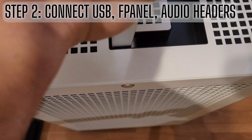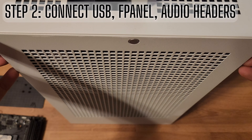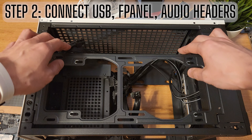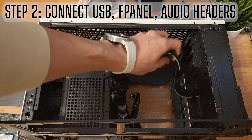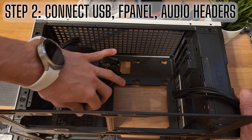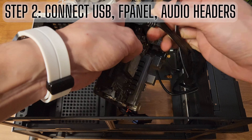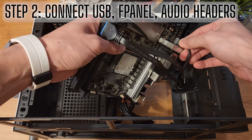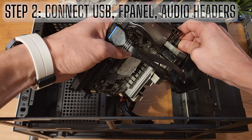To start building in the Revolt 3, you've got to take off the side panels, which is very easy to do. Next, put it on its back, pull up the front panel, and get the wires out of the way. It helps to install the USB front connector, the front panel connector, and the audio header first before inserting the motherboard.